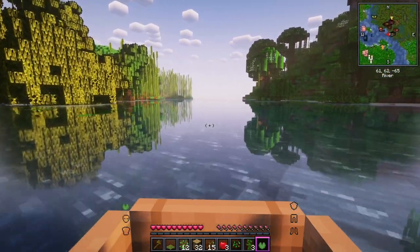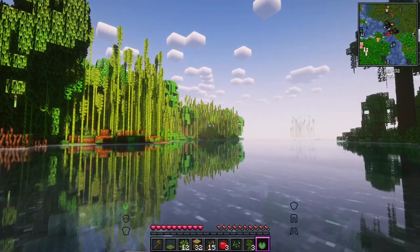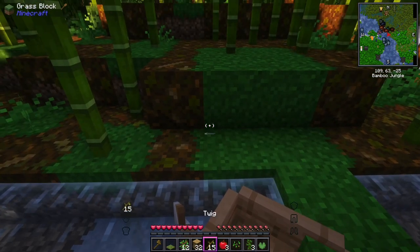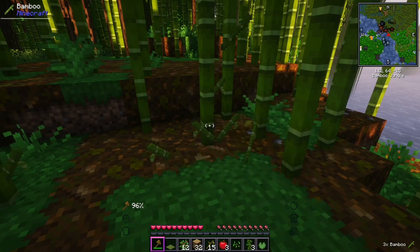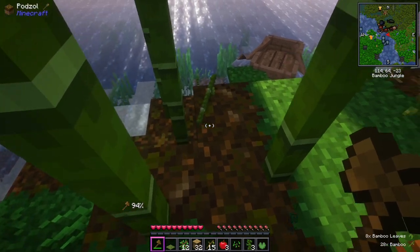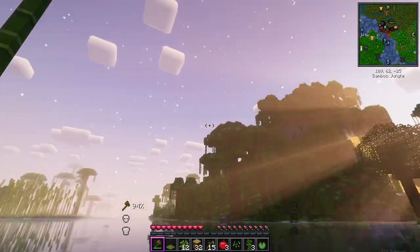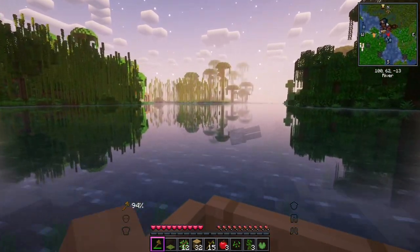Look at all those things on the map! We have a map up there and that should tell us where we are. So we're in a jungle now, there's a river, a mangrove, a bamboo jungle - let's get some bamboo while we're here, since we can make wood out of bamboo now. Let's just grab some very quickly. Let's see what else we can find. Oh, is it turning dark already? Have I really been trying to start this for that long?